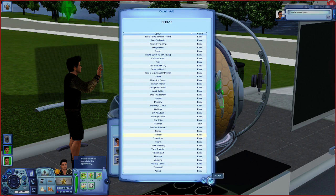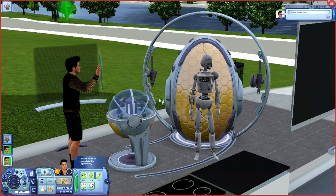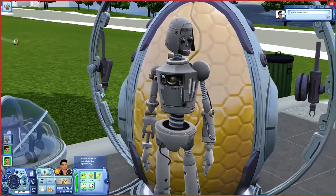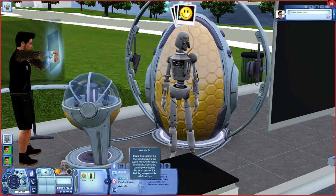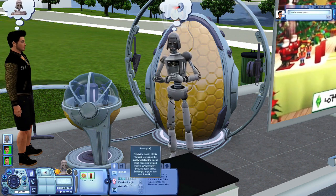Go to Occult Add and then you want to add a Simbot. You'll see it light up and then you click accept. Your robot is going to turn into this - it's going to look like a basic two-dollar robot. It's still going to be a plumbot with all the features, but the quality rating is going to go away - it won't go up or down.